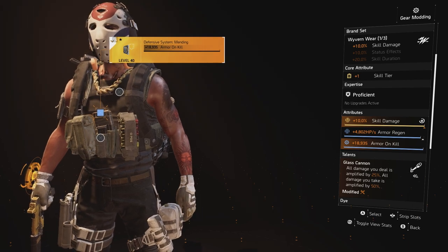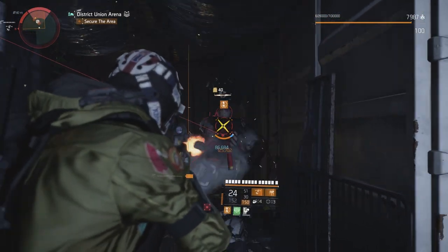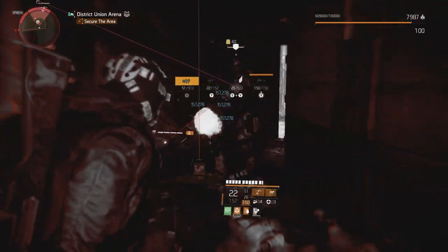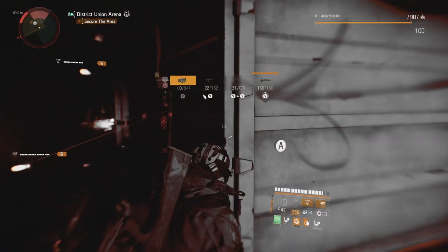Instead of Cheska, we now have Wyvern for more skill damage. I tried the Striker chest for the potential extra 100 stacks, but you never achieve it, so it's a pass. I have Damage, Regen, and Glass Cannon for the talent. Glass Cannon works for both your weapon and your skills, and now more than ever I recommend this talent.